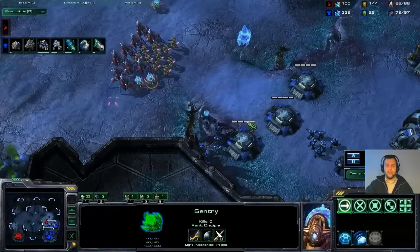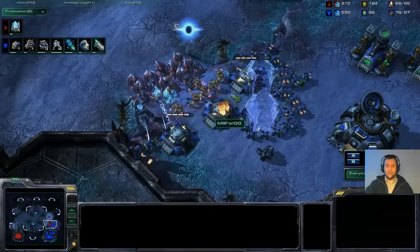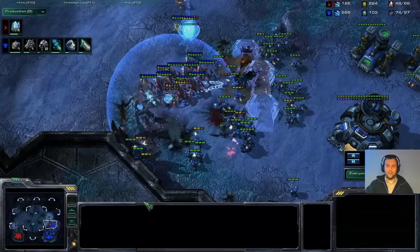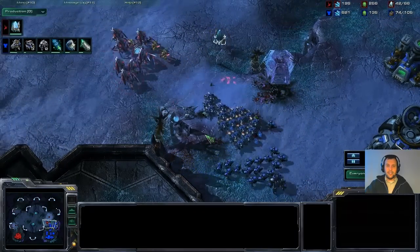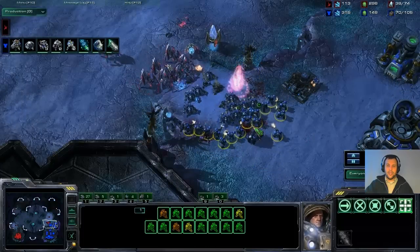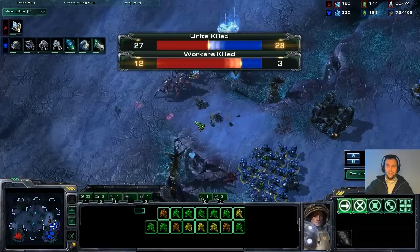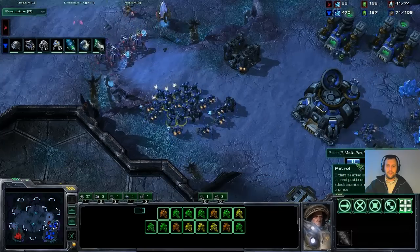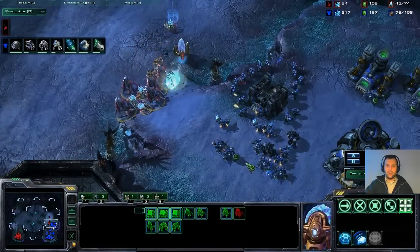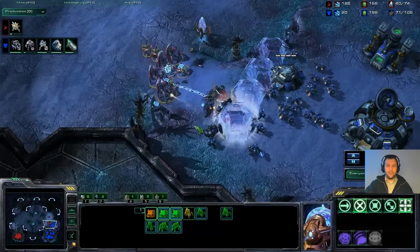He either pushes through to a win or gets completely wiped out. A nice force field prevents repairs on the bunkers, and the bunkers go down — but there are SCVs to hold off and as long as they distract, the marines can fire. There are enough marines and even a marauder in there. About 12 SCVs going down, but the Protoss army can't be sustained — he has to push in right now or he's going to lose.